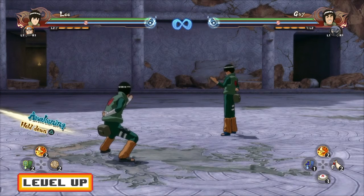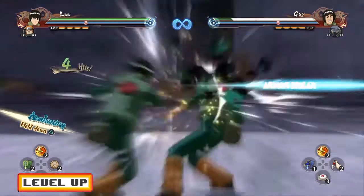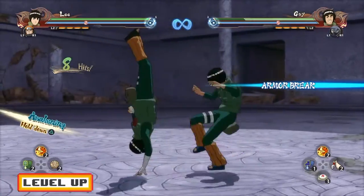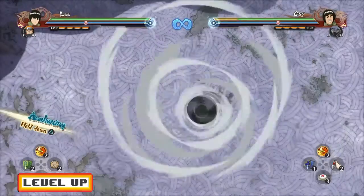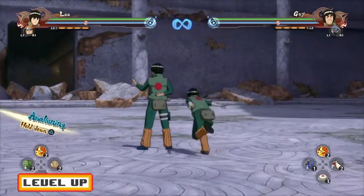If you want to suggest a character, just know it's going to take a long time to make that guide but be patient. Now let's talk grab setups with Rock Lee. Eight hits into the down combo — as soon as he starts doing that little capoeira move, you want to press R2 and Circle to go for the grab.